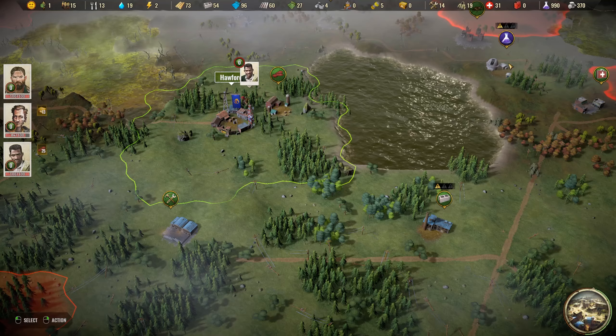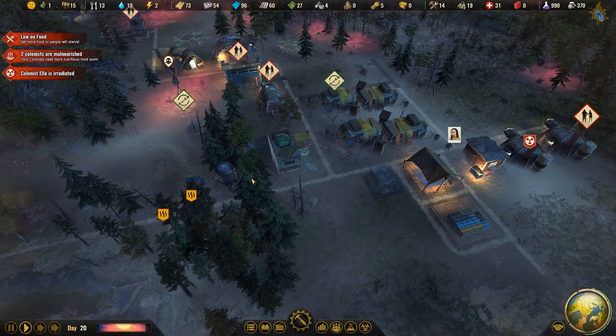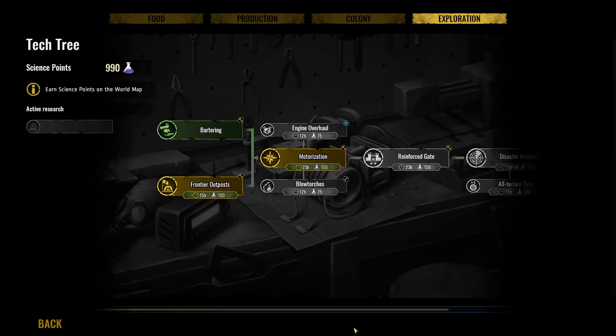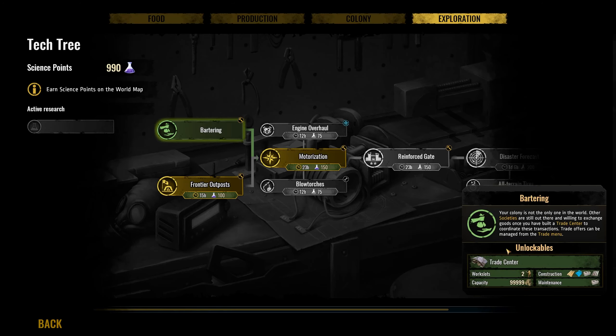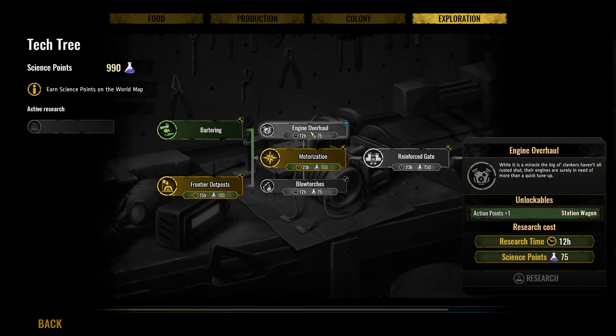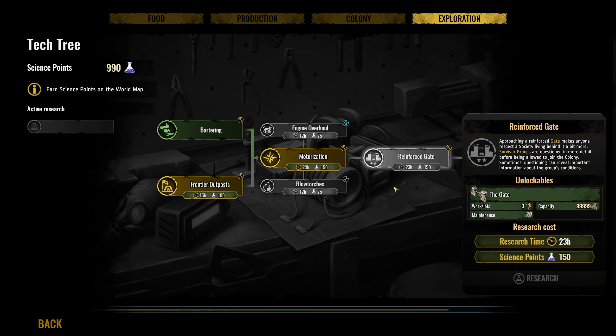We've gotten our first car to the colony, but unfortunately we don't have a repair station yet. I'm already researching bartering here — this tech gives us the trade center, which is very important for trading with societies. Then we have motorization, which opens up the garage we need for vehicles, and it also gives us the engine overhaul so we can get a station wagon.